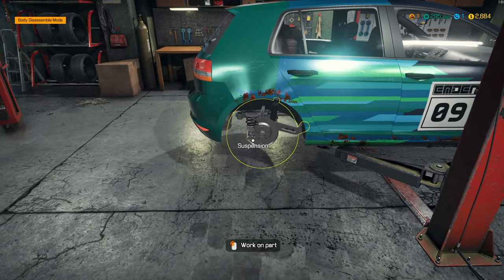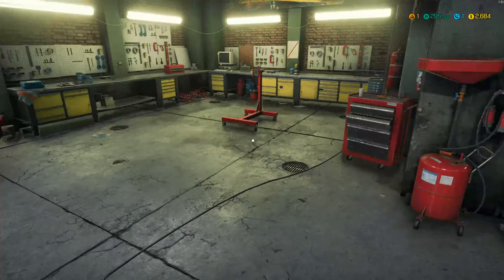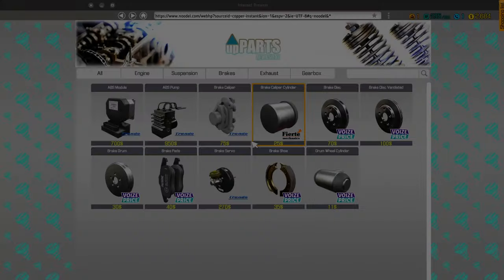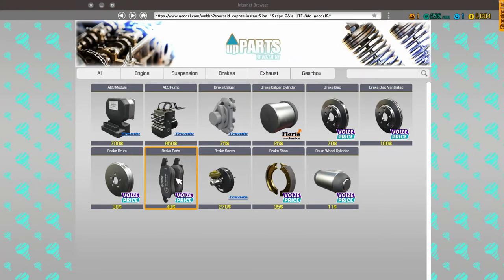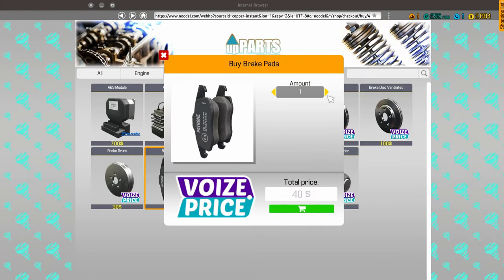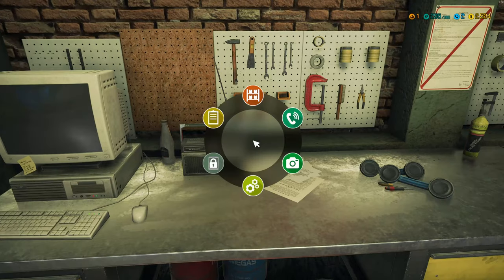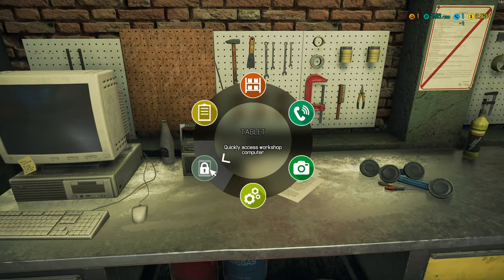Now we need new pads. And they only have the one kind, so... four. Let's take a look at the checklist. Check the list a lot.